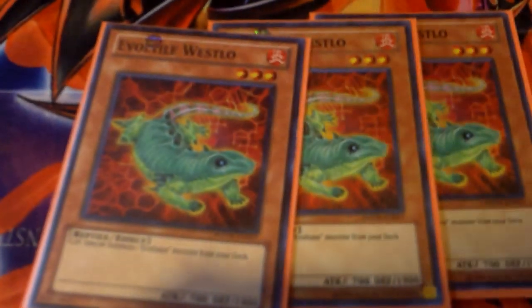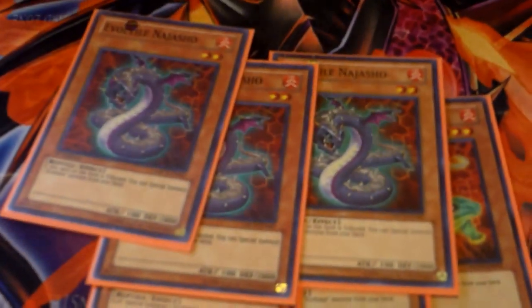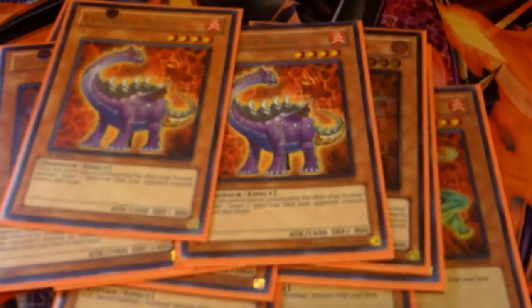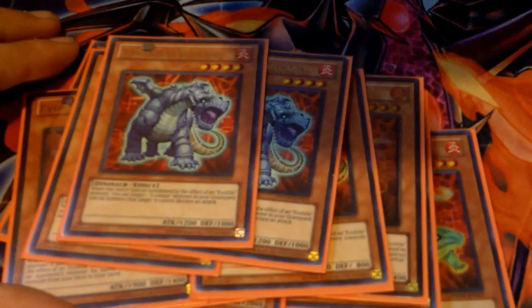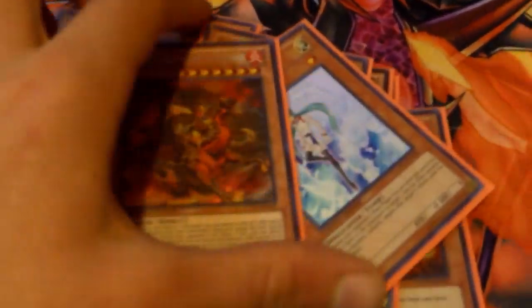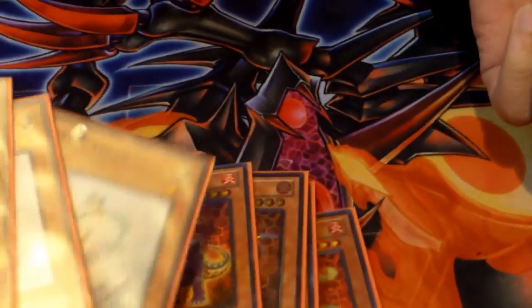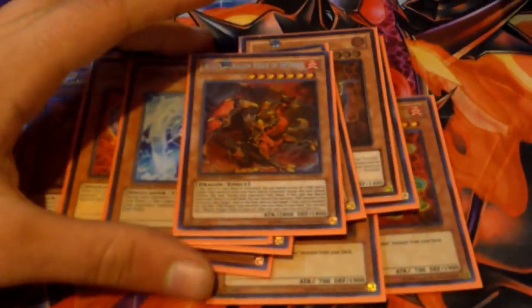3 of that, 3 of that, 3 of that, 2 Diplo, 2 Volcano. So why only 2 of these guys? Because drawing the Volcano and Diplos are not that great. You want these in the deck as much as possible, so that's why I'm playing 2. So that's the monster lineup. Let's go spells.